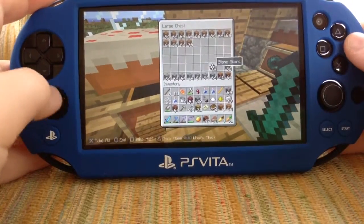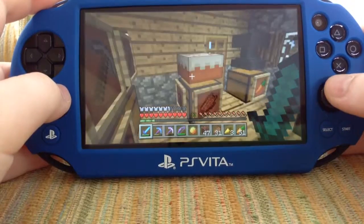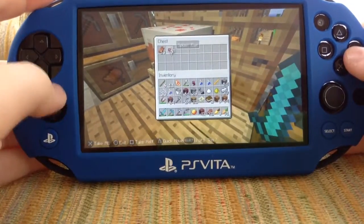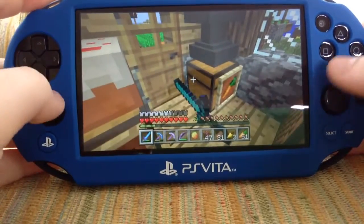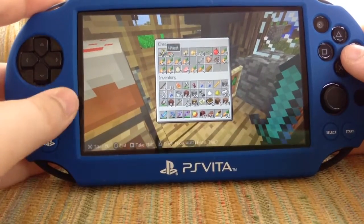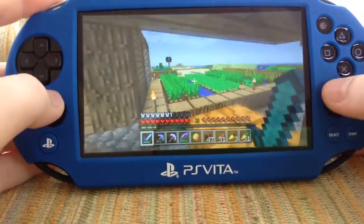Every block you could want. Just junk — rotten flesh and spider eyes — because they're useless.